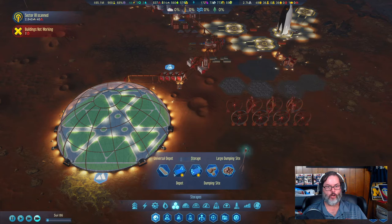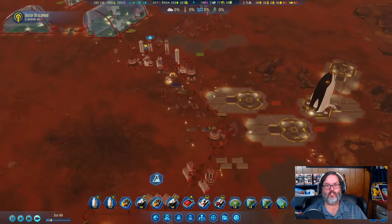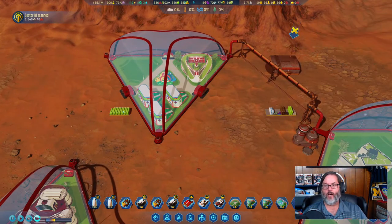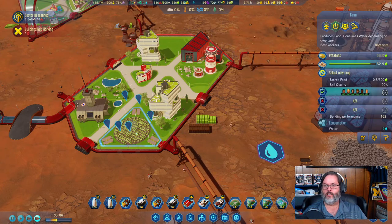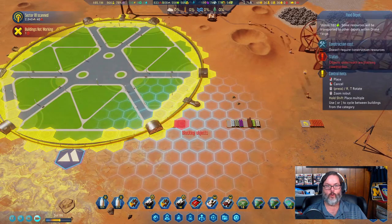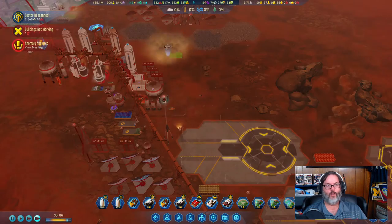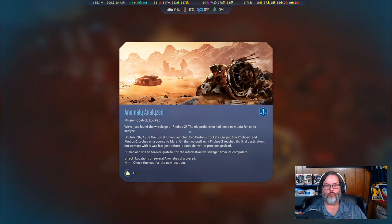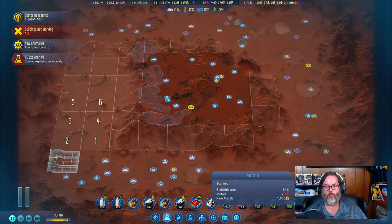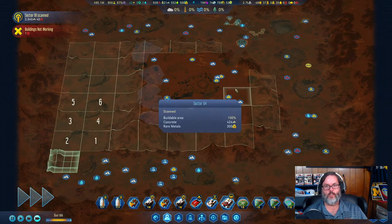I suppose I could put a fuel depot down here — that way if I build another shuttle hub down there, it's already in place. You've got 111, you've got 158. Let's go ahead and do a food depot right there, and we'll want these to all have at least 50. We've analyzed that anomaly — we have found the wreckage of Phobos II and discovered several anomalies: one here, one here, and one here. Our rover explorer is heading over towards the first one, so that's good.